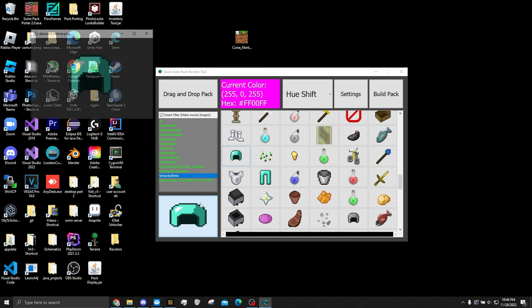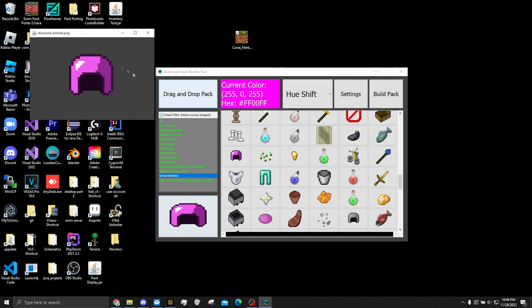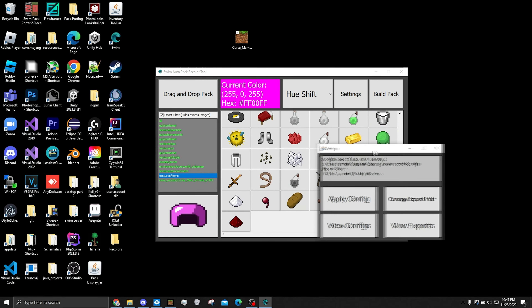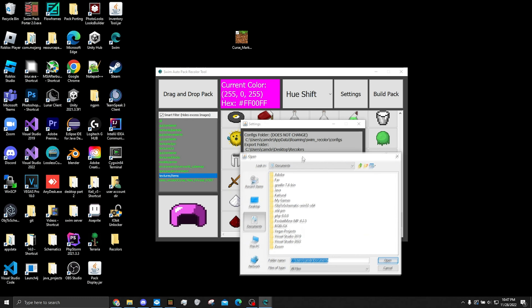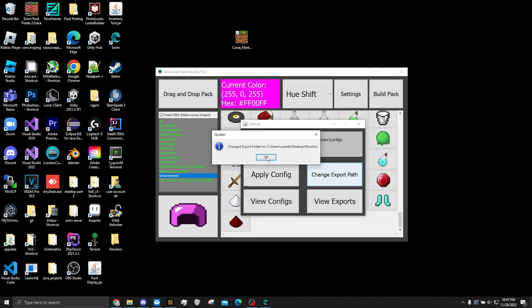I did my best to make it user friendly. You can click on this to see it in an enlarged view. It can be repetitive to have to click through everything, so you can go into settings and load configs. First, I'm going to have you change the export path — basically the export path is where, when we're done and want to build our pack to use it, the output goes. Clicking change export path opens up a file explorer, and you can just select a folder. I already have a folder called recolors, so I'll press open — change export folder. Nice.